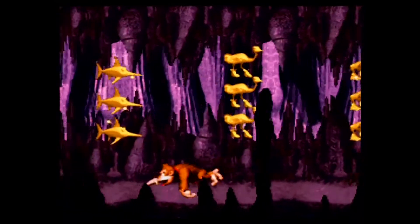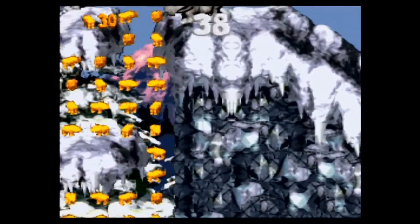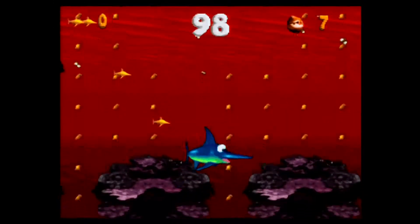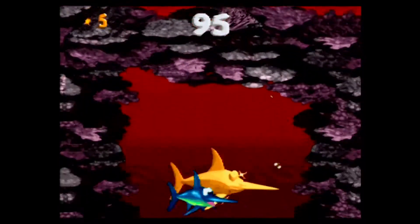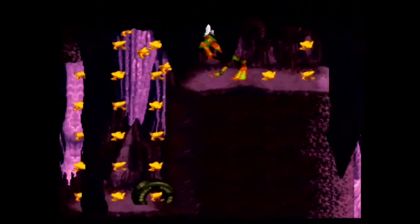There are animal buddies to help out Donkey Kong and Diddy Kong in this game. In specific levels, you can find the animal buddies hidden within boxes. The animal buddies in Donkey Kong Country are Rambi the Rhinoceros — you can ride on him and destroy walls with him as well. There is also Engard the Swordfish, found in the underwater stages exclusively. There is also Winky the Frog with a high jumping ability.